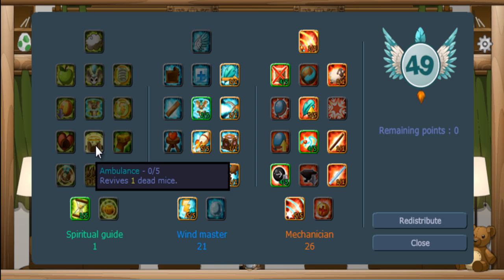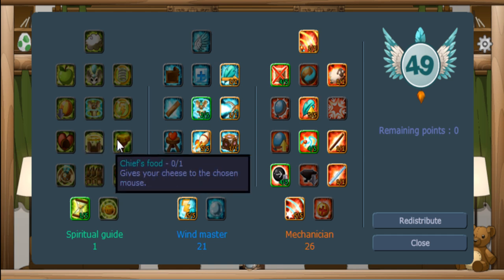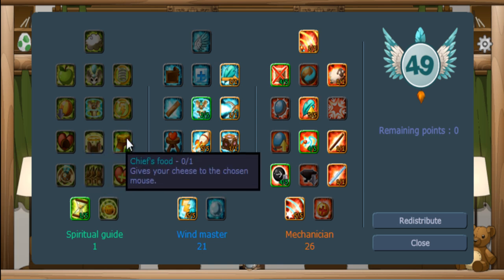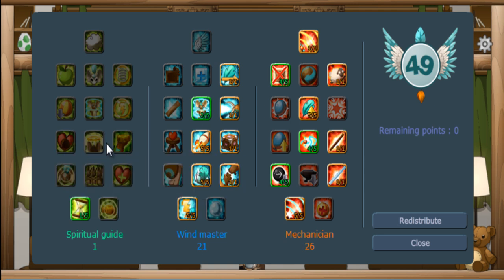Ambulance is the most handy skill. If mice die on your round, you can summon five mice back, which means 50 more XP per round — really useful. They will respawn as skeletons at the moment, but this might change. Cheese food allows you to give your cheese to a mouse. So if mice are AFK, you can give them cheese and get them in the hole, giving you 50 more XP every round.